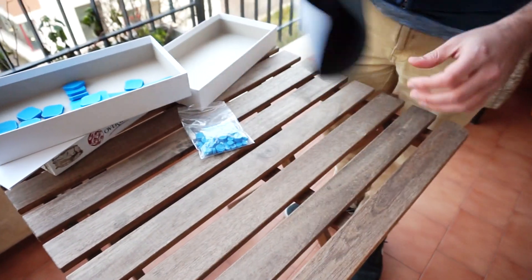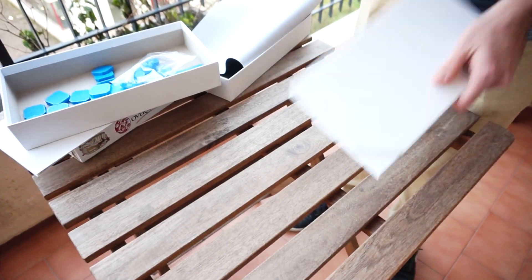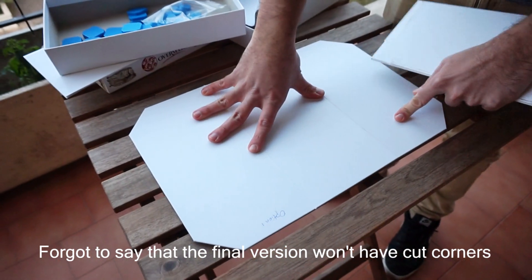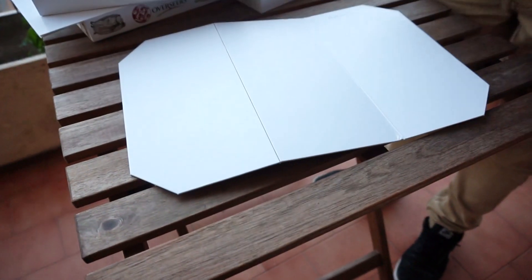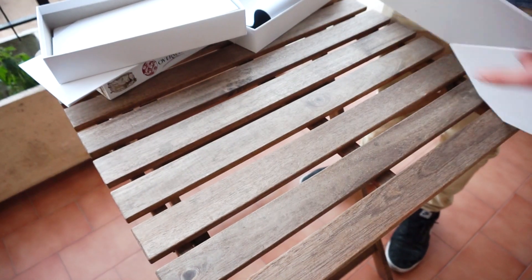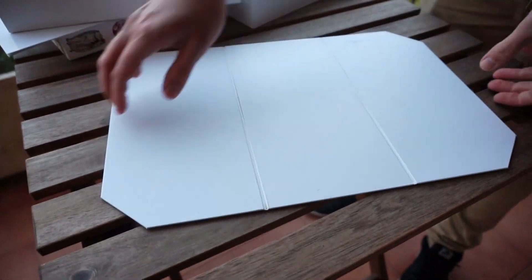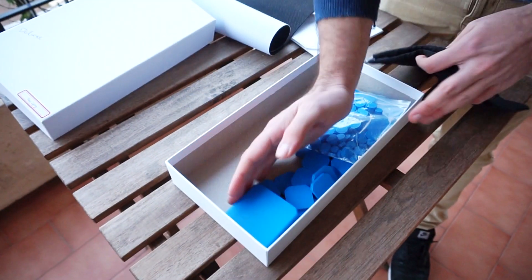Then I wanted to show you the board for the retail version. We started working on this one over here, and we realized that there was a problem with the bending, so we worked on another solution. We found out that this board was perfect for it — it's more sturdy, it's wrapped around the edges, and when you open it, it lines perfectly with the surface. As you can see, it's very sturdy and very good, and when you open it up, it's very flat.